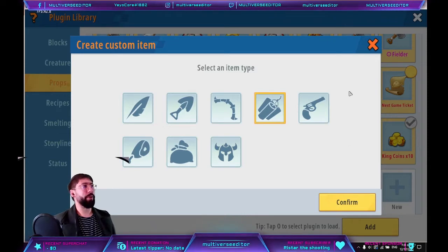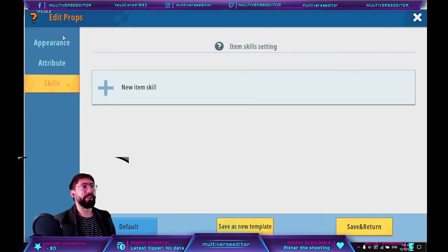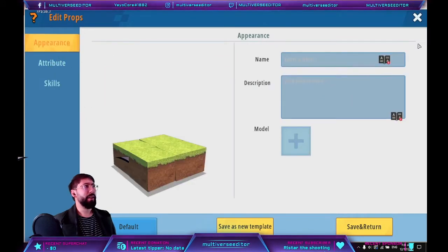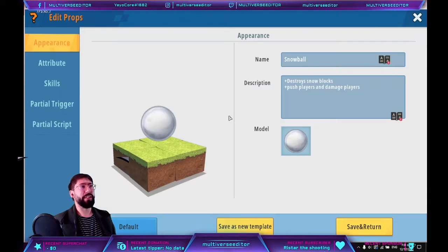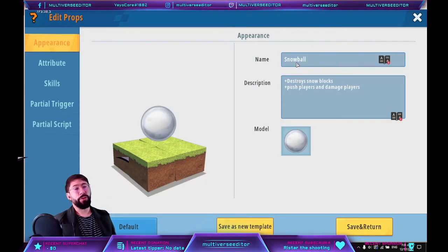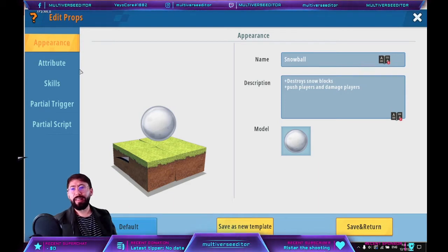Once you hit confirm, you'll have the next menu with all these options. I already have mine finished, so I'll show you my setup. The name is going to be 'snowball', the description is going to be 'destroys snow blocks, pushes players, and damages players'. That's going to be the description.